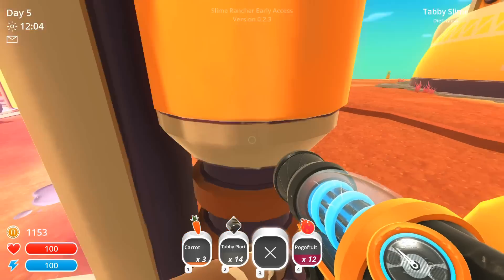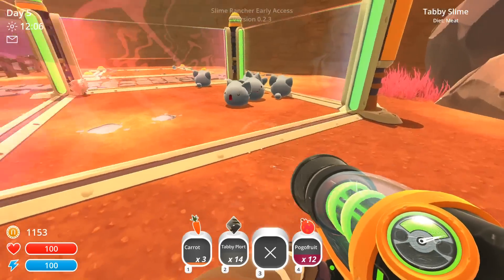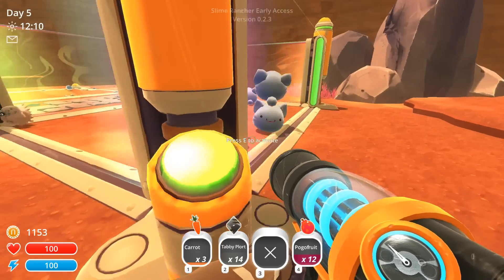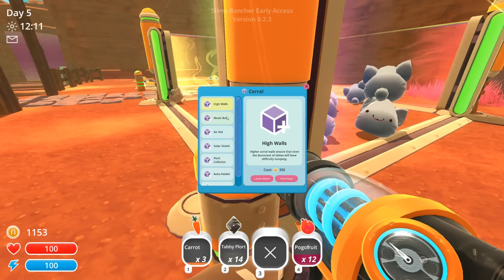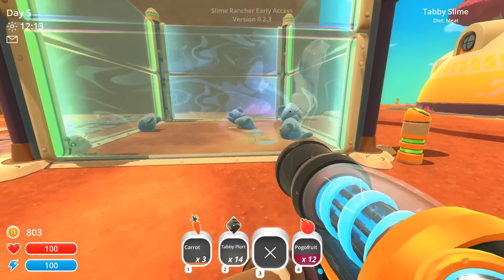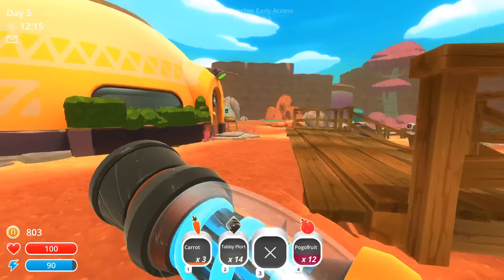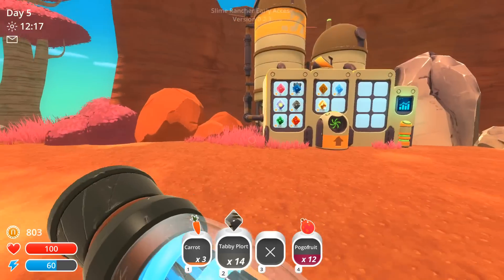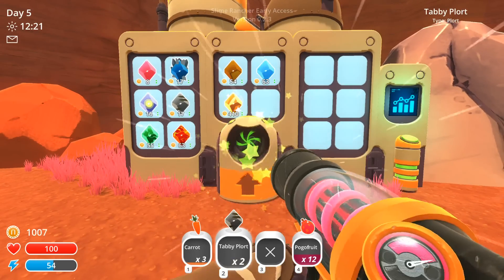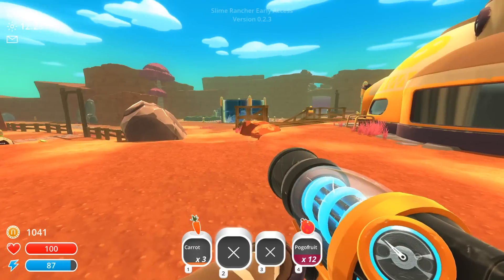My tabby slimes are trying to escape on me. All right, come here little one. You know what — we've had the tabby slimes for long enough now. I'm pretty sure they've earned themselves a high wall and a little music box. Oh, I forget about the music box. The solar shield we don't really need, but the collector is nice. We're going to get some high walls for these guys because I don't want to lose my little tabby collection — they're based off of tabby cats and they're adorable. Some more plorts in there!